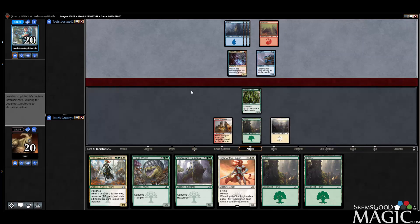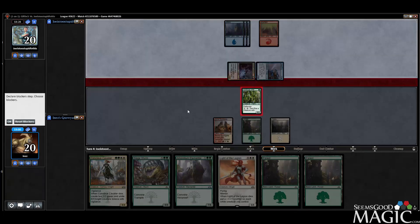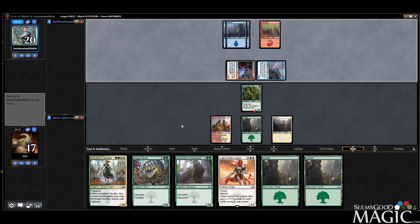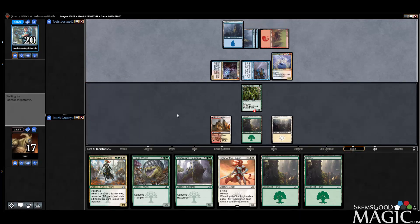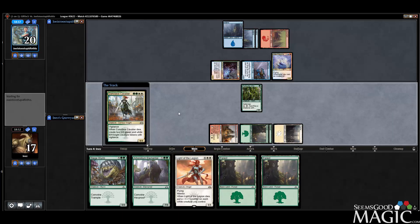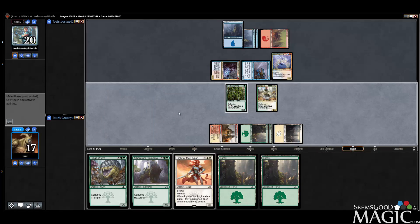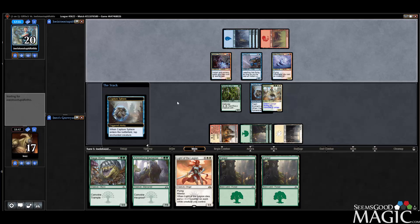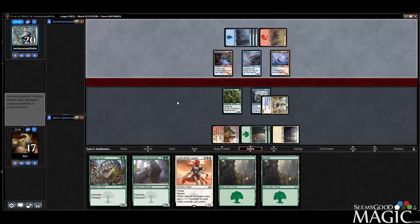I might need to keep the Vine alive just to help cast these things. We're going to have to try and resolve this Cavalier if we can. They only need one land open — Disdainful Stroke — so gotta hope they don't have it, cause we can't play around it. They have too much board now. Resolved — that's good. So they have the Capture Sphere for our thing. Three cards left in hand — gotta resolve this. Light of the Legion is pretty essential.